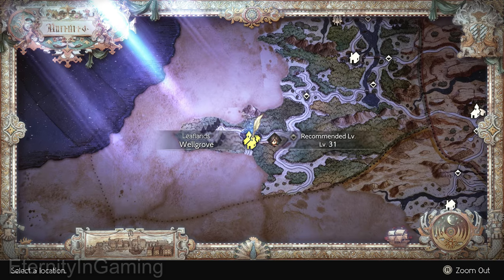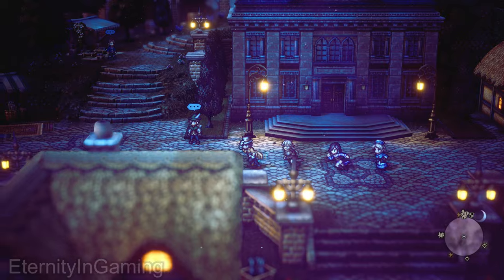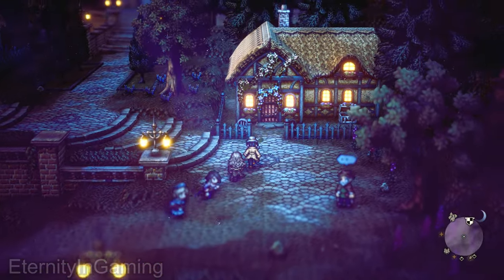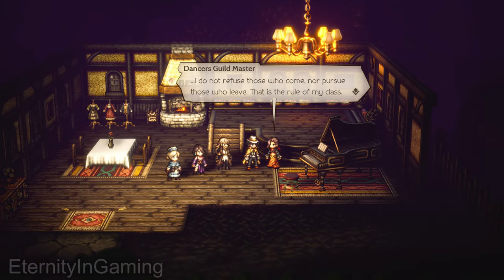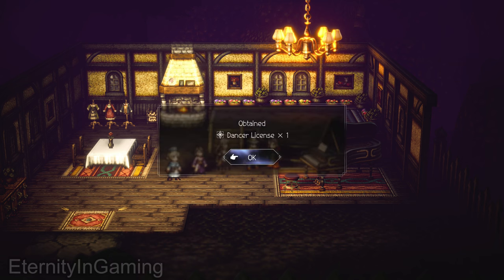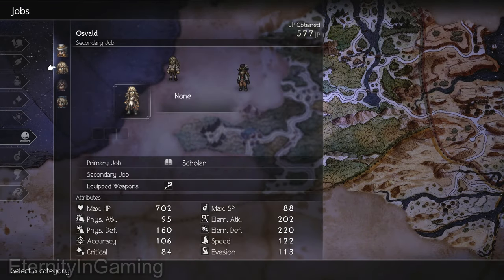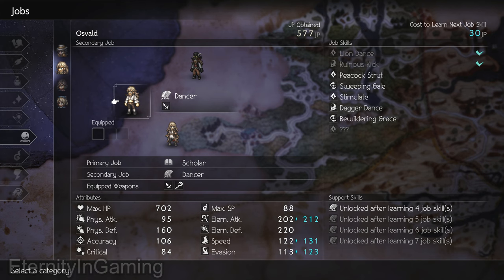The very first thing you should do when you get to this town is grab a free job. Head up towards the back and there will be a guild — speak to the person there and they'll give you the dancer job. Just equip it on someone and it's free stats. It doesn't matter who you equip it on; it's preference. If you're going to be doing the mugging, equip it at least temporarily so you'll have some free stats.